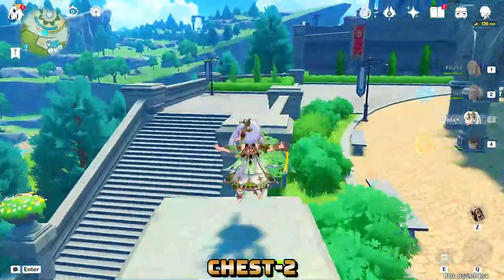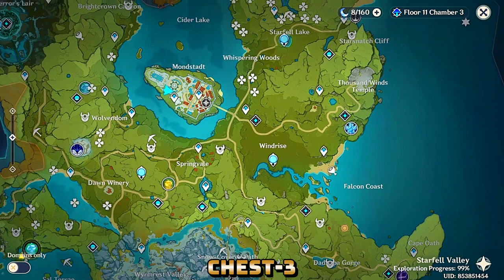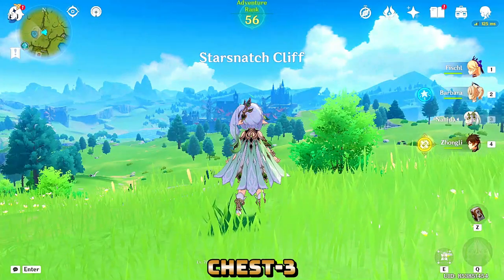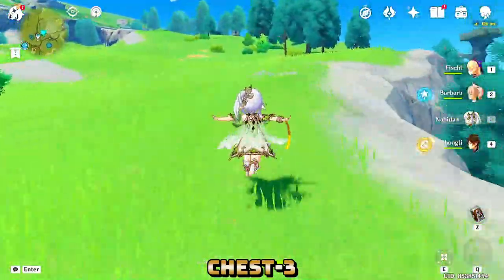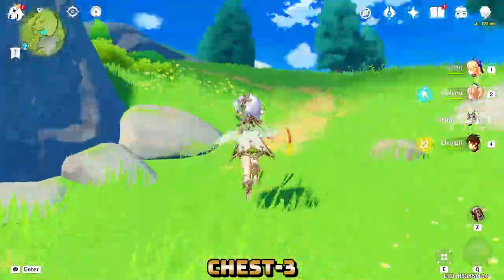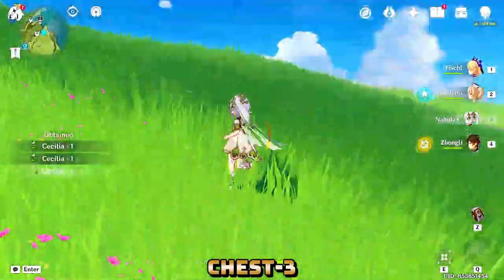You have to follow the trail all the way up to this place. Chest number three is insanely far from Mondstadt and in a very hidden location. I don't know if you've reached that part yet, but I will show you the place — just follow my navigation. We have to run up to the top of Starsnatch Cliff. More than 80% of people don't know about that place, and it has some hidden and tricky techniques to get up there.